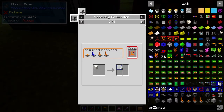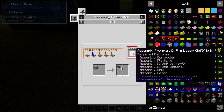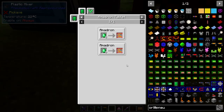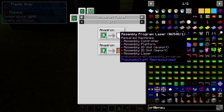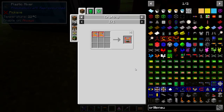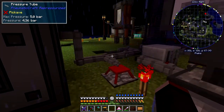We can also produce from some compressed iron some advanced pressure chips with the assembly laser and drill, but we need more machines for that so it's quite an expensive process. For the drill we need eight, and for the laser eight and eleven. You can also do village trades which might be cheaper if you can find a mechanic — I haven't found one yet. So this one here is a combination of the two; we'd need a fair few emeralds for it.